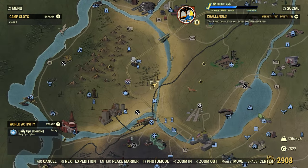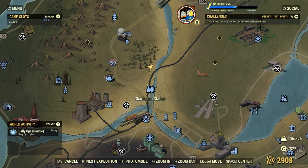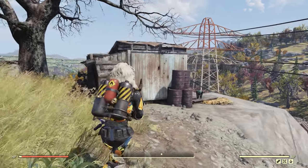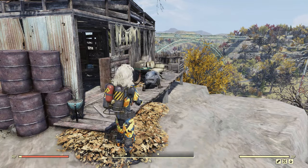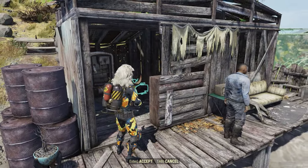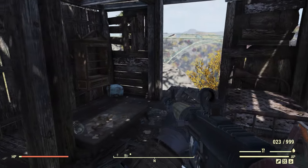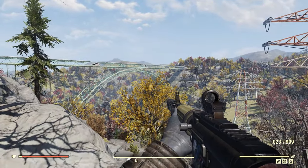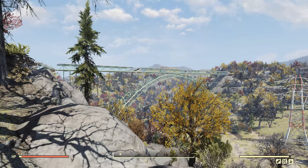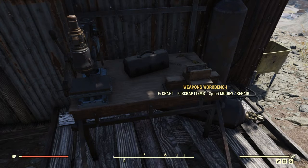First up, we have a really cool shack with a great view over in the forest region. This location is right here on the map, right next to the Charleston Station, and here you will find this little shack on the hill. Now it is a spawn location for a settler, and sometimes you can get some camp allies to spawn here. It is sort of small, but it's really nice. Inside you have a bed and some shelves, and going out here we have this awesome view overlooking the New River Gorge Bridge. This location also already has a weapon workbench.